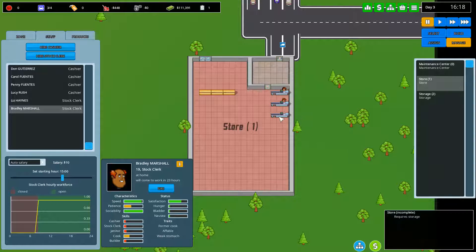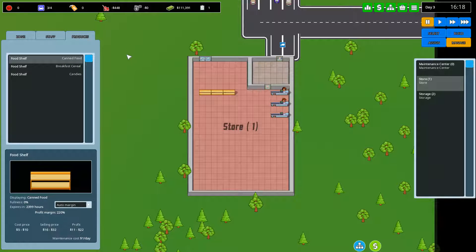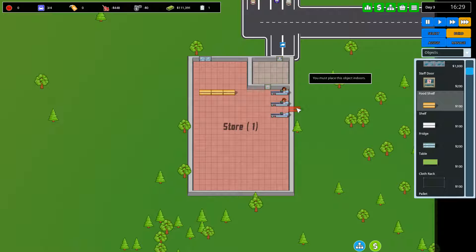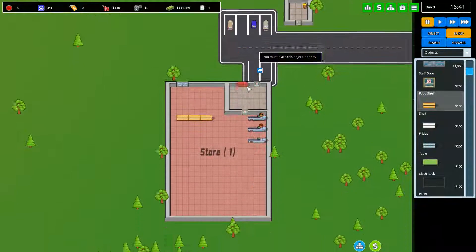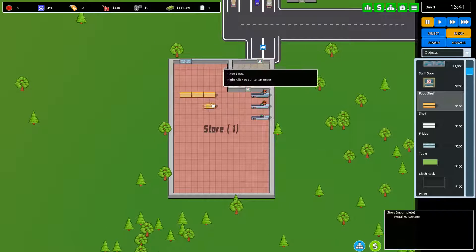Even though I don't actually need that extra counter yet, having it there does cost money — there is a maintenance cost for each object. So if you have too many objects around it's going to eat up your profits. Bear that in mind. We still need to build some more shelves. We don't have any parking yet either, but we'll sort that out in a bit.